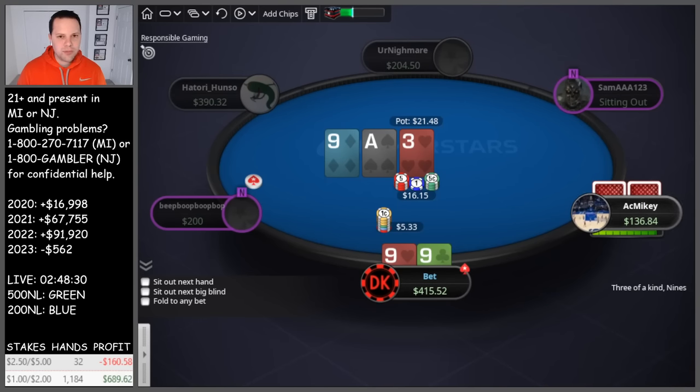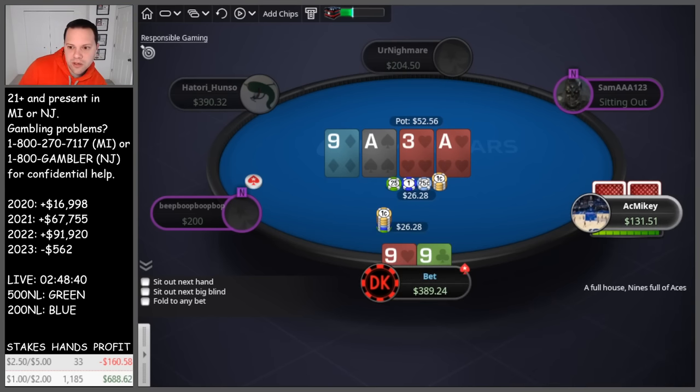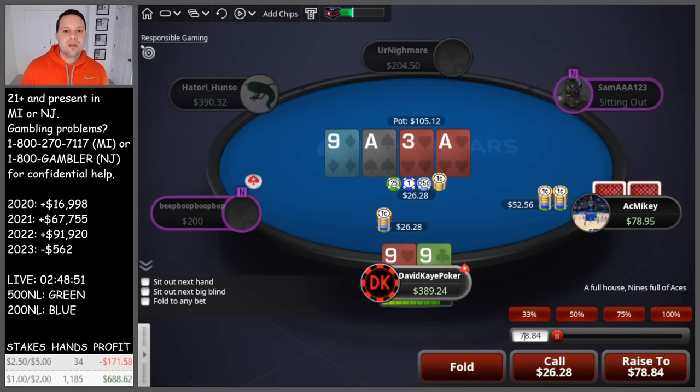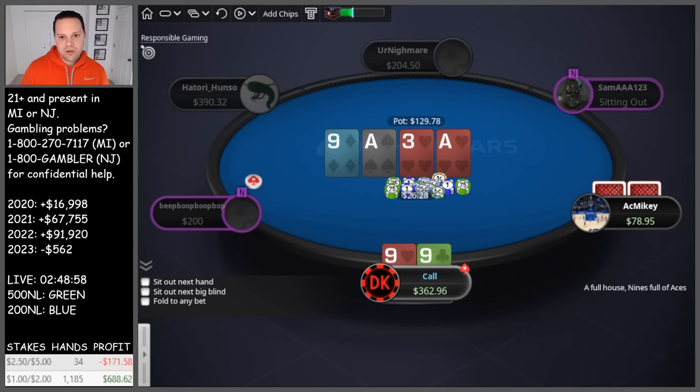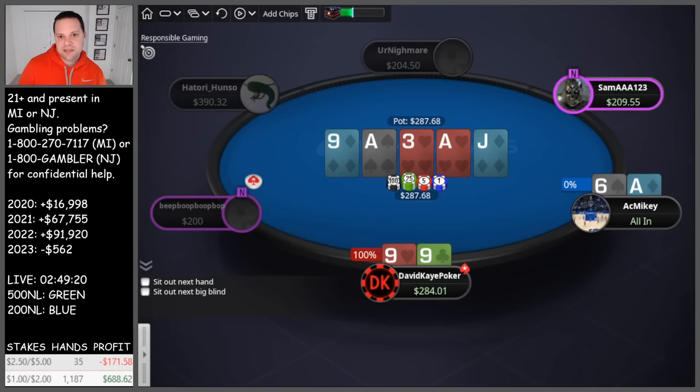Open nines here against a limper, get a call, we flop middle set — ace, nine, three. They call, ace on the turn — beautiful turn card. Given their stack size, we're going to be setting up a jam on the river here. If they have an ace, I don't think they're going to fold. Actually could be a really good turn card. We pop the turn, they raise. If they have an ace, I don't think they're going to fold any river anyway, so we're just going to flat — not give them a chance to make some absurd fold. Jack river. If they have heart draws, that's the only bad thing — they can check and give up. I decided to lead here, they jam, obviously call. Nines and ace six, and we're good. Things are good.